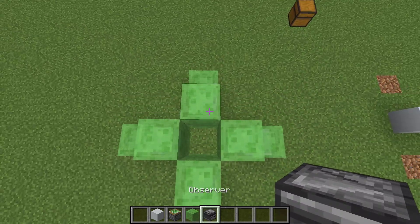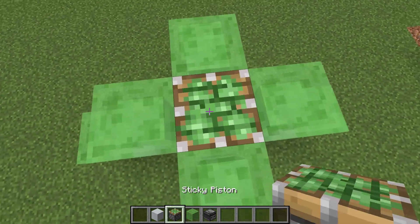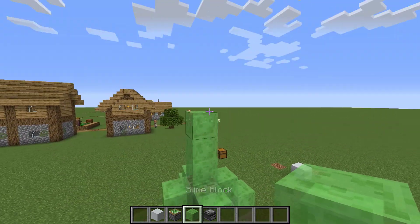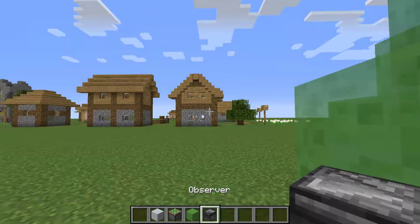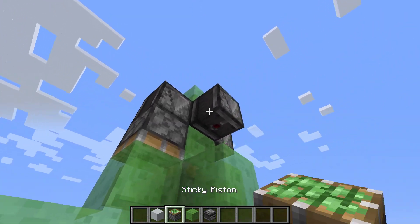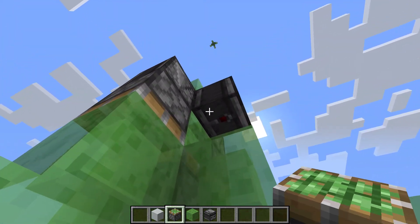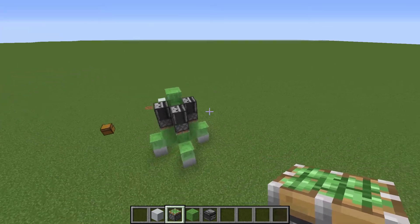Then you take an observer, put it in the middle — unless you fall in. And then a sticky piston, and then you take the final slime blocks and build that. Then you take the last 4 observers and build this kind of shape, and then you do the same thing with sticky pistons, and you should have this.